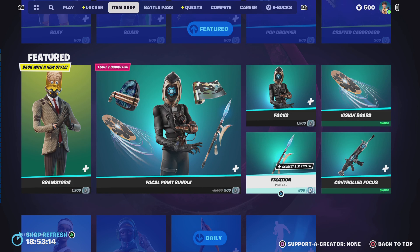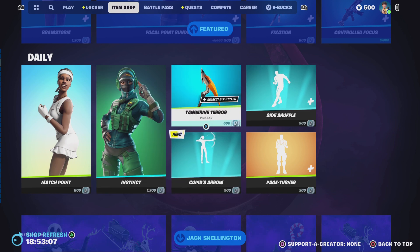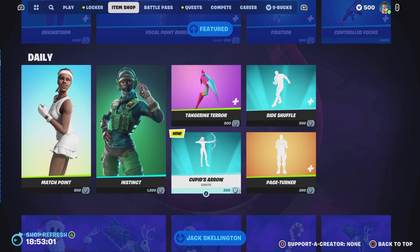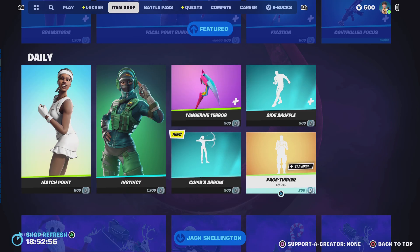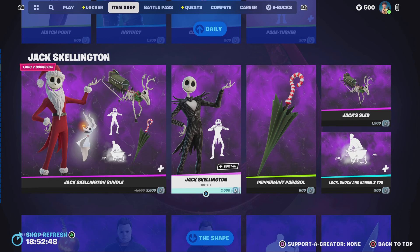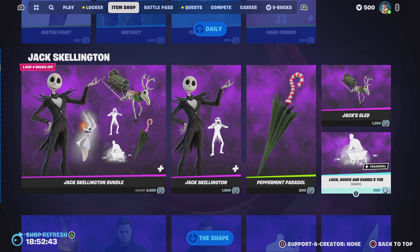We have the Vision Board — wow. Then we've got Match Point and Instinct, we've got this pickaxe Shuffle Slide, Cupid's Arrow which is new, before Page Turner. We've got Jack's skeleton — just keep in mind that this is around Halloween so we've got a lot of Halloween skins.